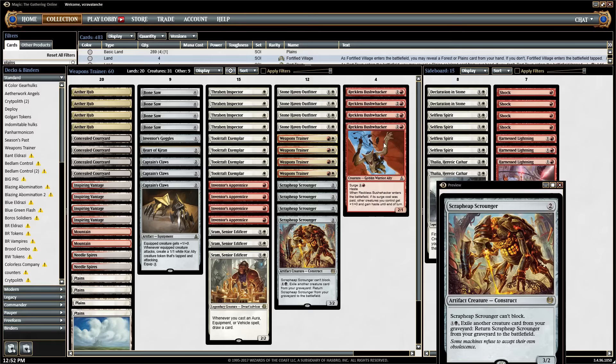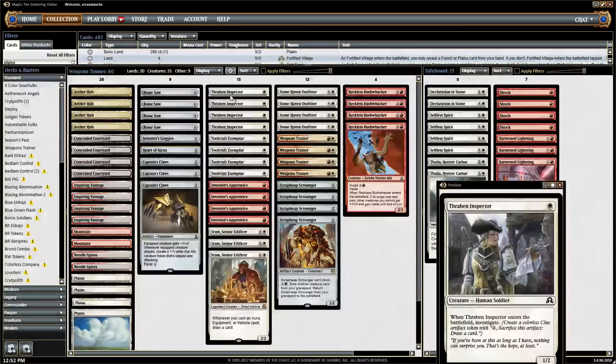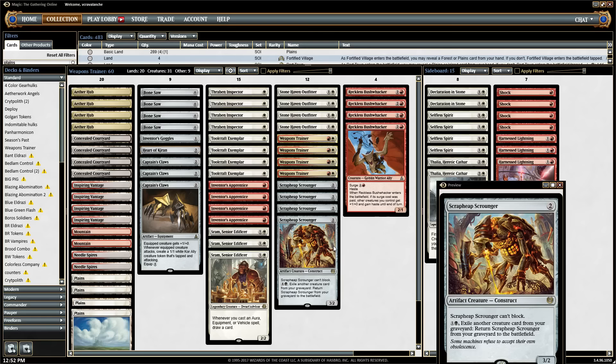I'm still thinking that Reckless Bushwhacker is probably the right card to put in this deck. I had Servo Exhibition before, but Reckless Bushwhacker allows the one-drop into two-drop into equipment into Reckless Bushwhacker turn-three play that can dish off a ton of damage. Then we can go the long route through cards like Captain's Claw and the Scrapheap Scrounger combo.